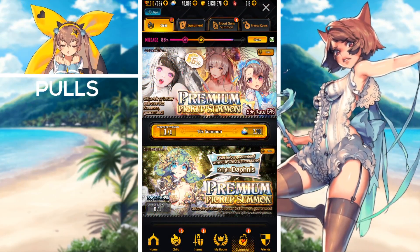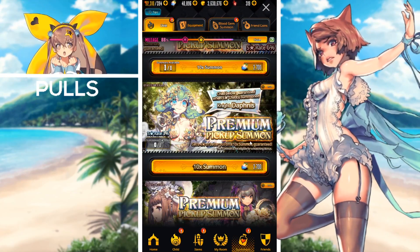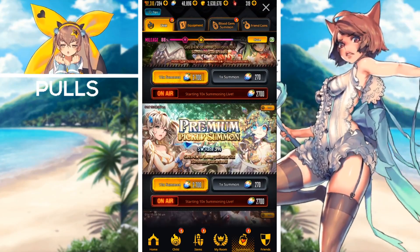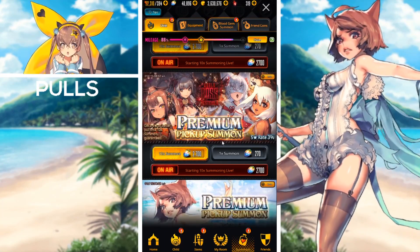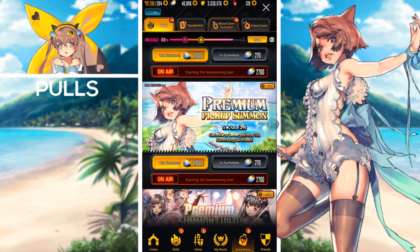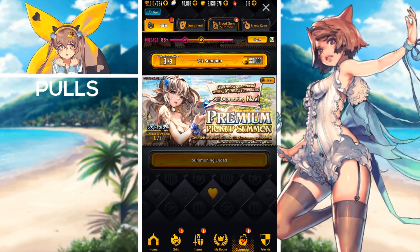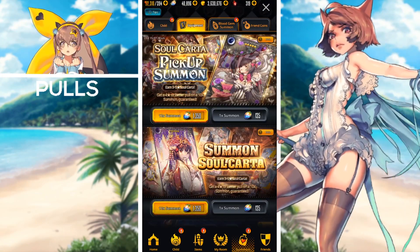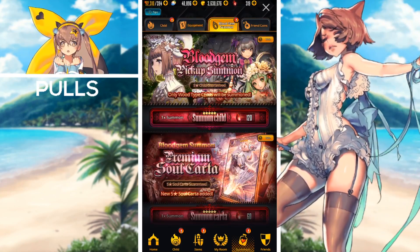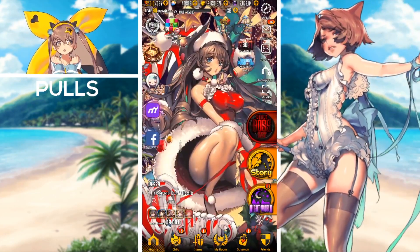Next are the summons ending with the upcoming maintenance: the six percent summon, the Daphnis guaranteed upon summoning banner, the premium pickup summon for wood type childs, the premium pickup summon for Navi and Daphnis, the premium pickup summon for the world boss Pest units, the Dancer Salome pickup summon, the self-depreciating Navi guaranteed upon summoning banner, the soul card pickup summon for the Under the Roses soul card, and the blood gem pickup summon for wood type units.